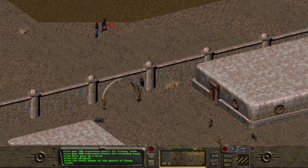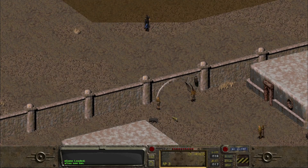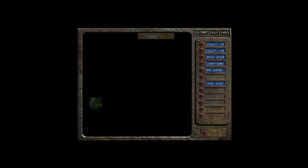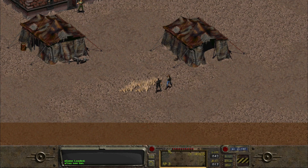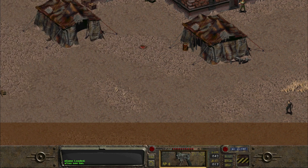We're gonna get our small guns to 100 and then split the rest between speech and lock picking, like before. Should be good. Alright, on to the raiders' camp — let's go. After we're done clearing the raiders' camp, we're not gonna return to Shady Sands because there isn't really anything new there. We'll just continue on to either the Hub or Junk Town.